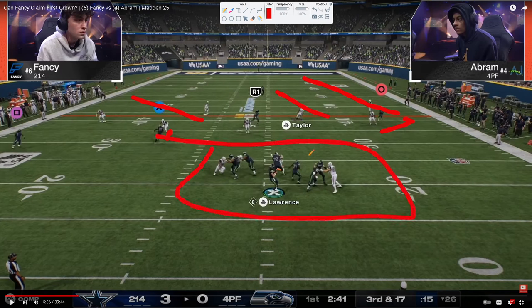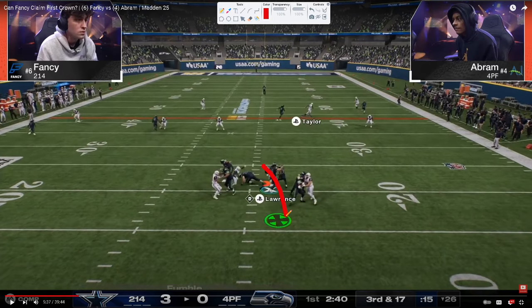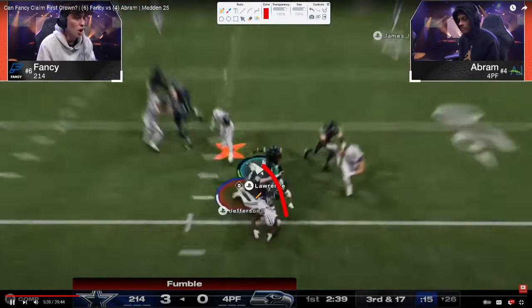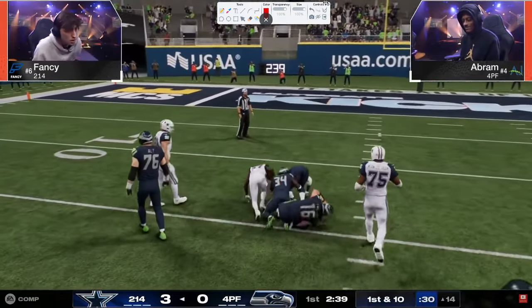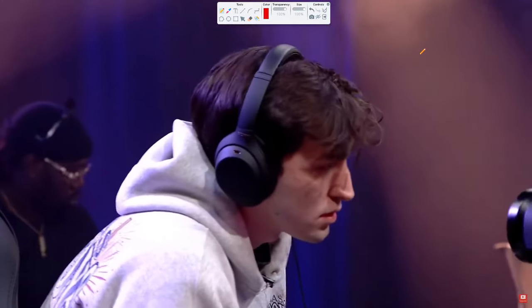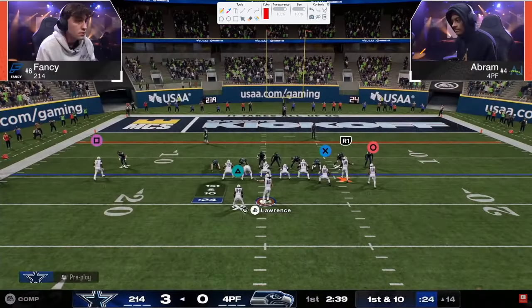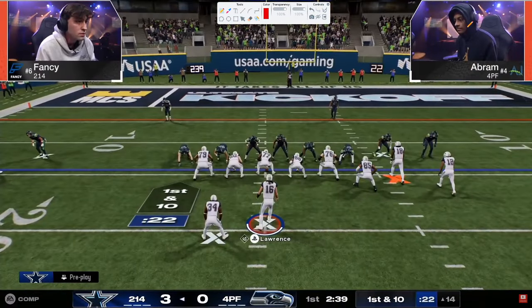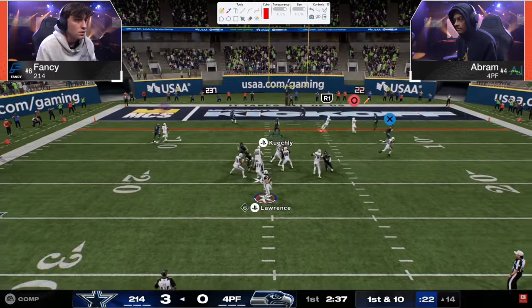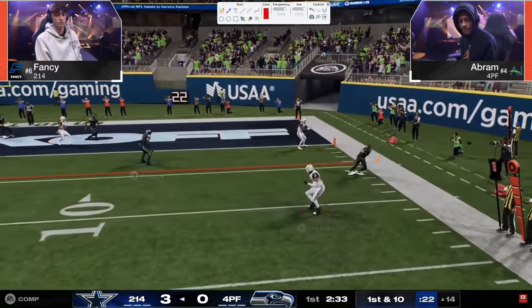Abram does a really good job. We've got a clean pocket — the blitz is picked up. But in this game, if you send four people, you will shed. You get the shed, you get the sack fumble, and now Fancy is in complete control. You don't need a ton of stops to win — if you only get one or two stops a game, that is plenty to win just because of how powerful offense is. You see Fancy end up getting the stop, goes to Stock Flood — nice switch stick by Abram to take that out route away.